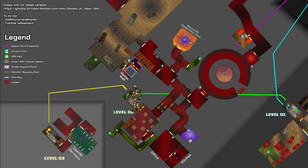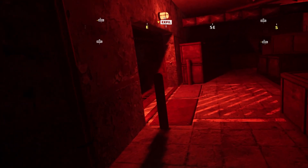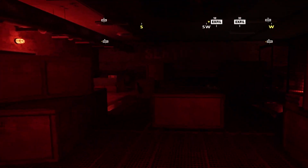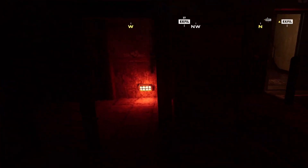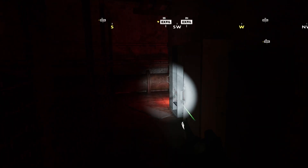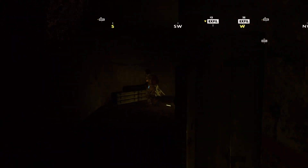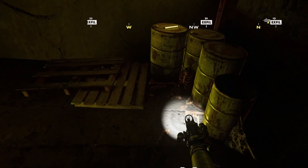Sector 2 has a ton of loot and a really high chance of player activity as well as Fenix activity. Proceeding with caution through this area is a must, as players and Fenix alike can pour on top of you from multiple points of entry. Off the Level 2 room, we have the green extract tunnels. There is some loot here as well as a chance to spawn the skull, which you can extract with and get a cool piece of bunker flare.